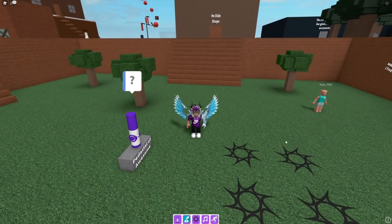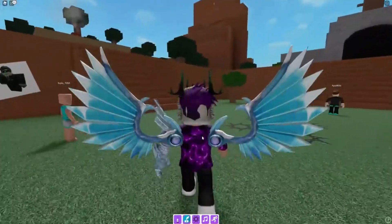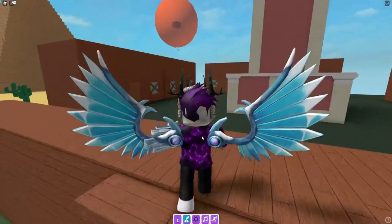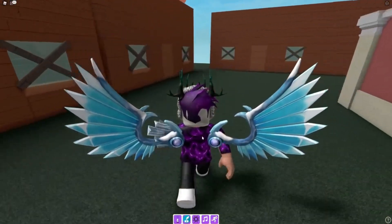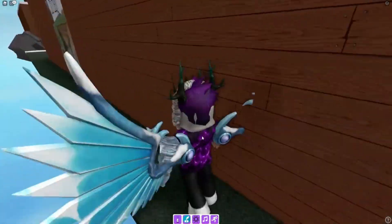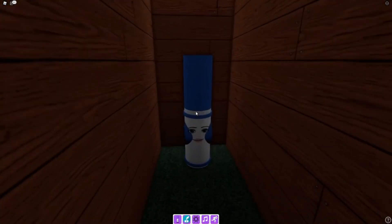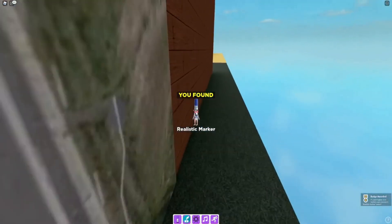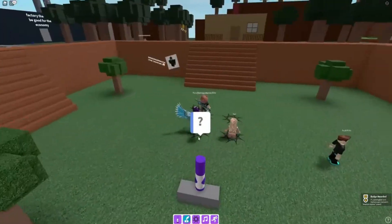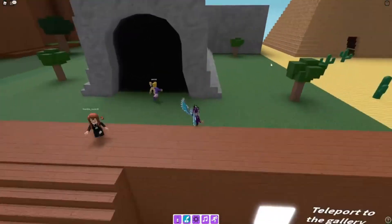For the realistic marker, go back to this clock tower building. Behind the building you'll find a sign that says 'no way' — go through it and you'll find the realistic marker. Claim it up — we found the realistic marker.